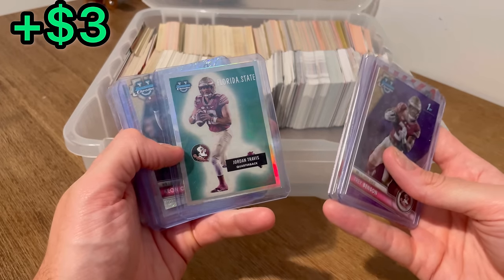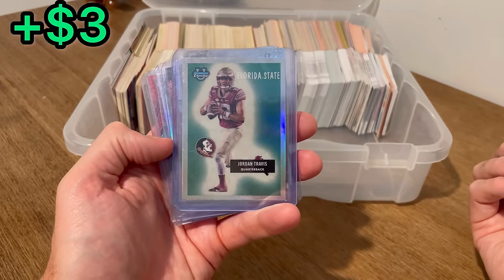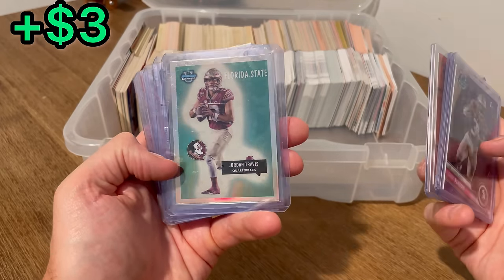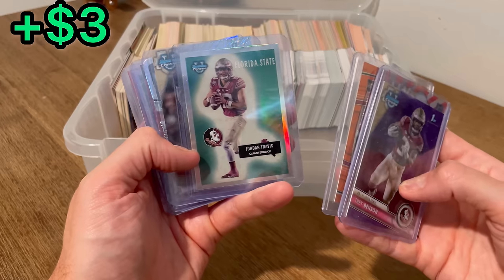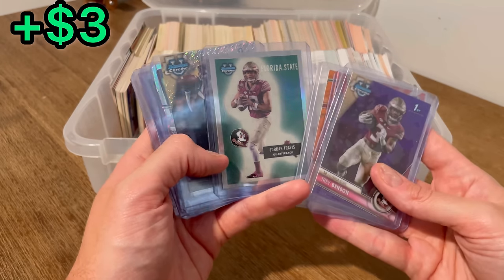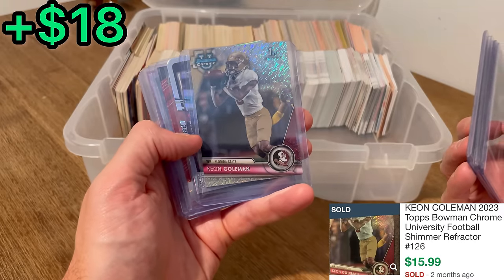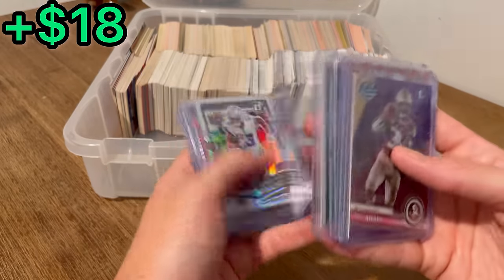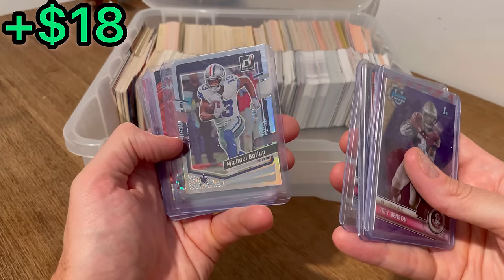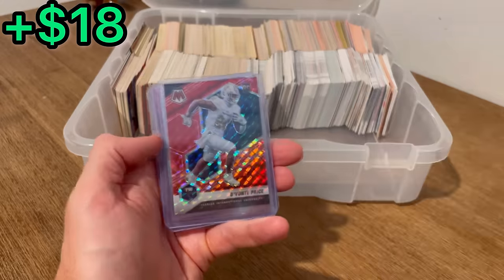This Bowman Chrome Jordan Travis — I don't understand why he wasn't a higher pick in last year's draft. Obviously I know he was injured, but he was such a good quarterback and he clearly was the only reason that Florida State team was any good last year. Here was another big reason I purchased this lot — this Shimmer Keon Coleman Bowman first rookie card. Really sharp looking card right there. It's a cool Michael Gallup die cut silver numbered out of 75 — we'll set that aside for the first overall giveaway.